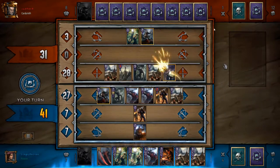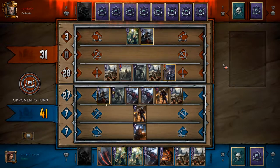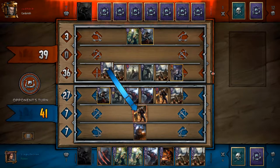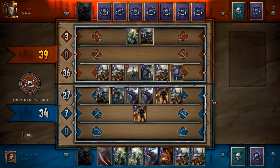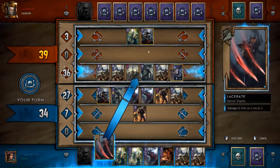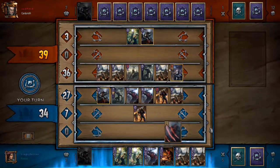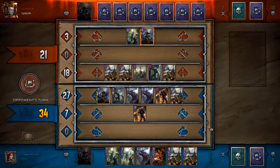Anyway, I made a bit of a mistake here — I put my Brand leader on the melee row and I shouldn't have done that. I keep forgetting I should be putting it on the ranged or siege row. So I'm getting punished pretty hard because he's playing all these whale harpooners, which pull you into the row and damage you based on how many are on the row.